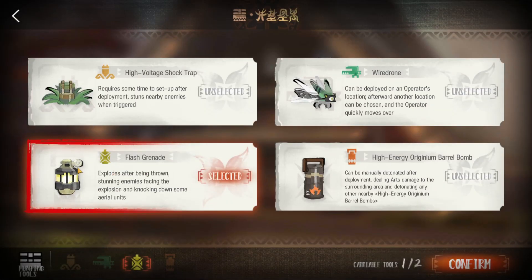For Combat Tools, we are going to bring Flash Grenade, although it's also possible to just keep rotating your Serp with Wire Drone, which I will also make another guide for.